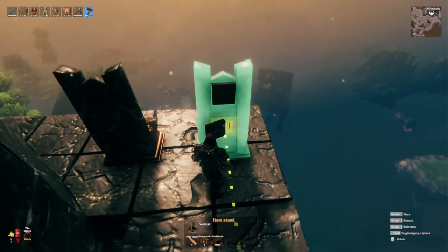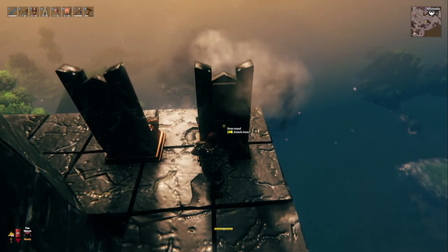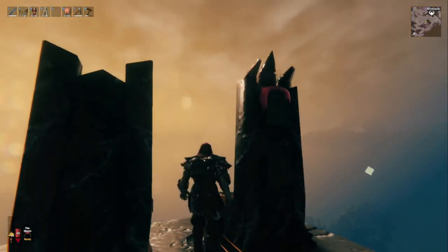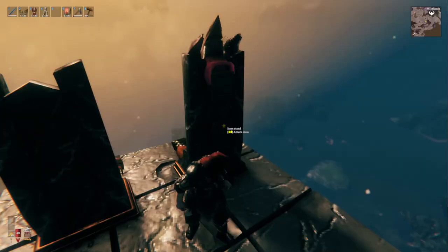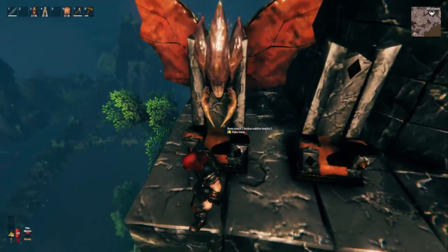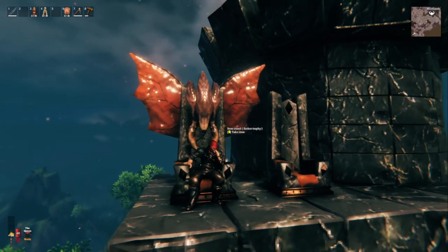Then we're going to flip one around nipple-out and place it about midway down the throne. We're going to come back and put the Seeker Soldier Trophy on top — as you can see it clips right through, getting the tusks about midway. Then we're going to stick the Seeker Wings on the bottom, giving us this gnarly Seeker Throne. Super easy — two trophies, two trophy stands, and you have yourself this badass throne.